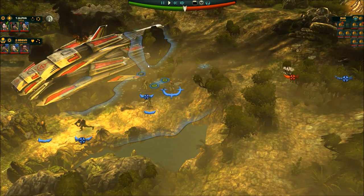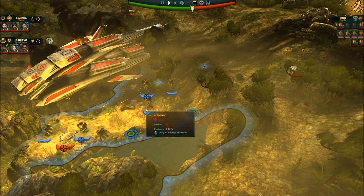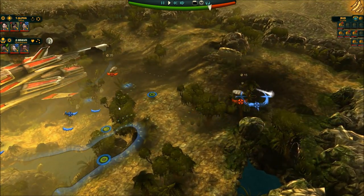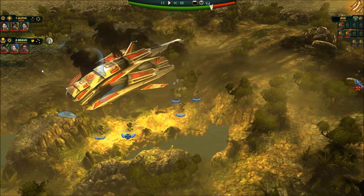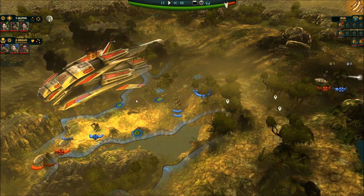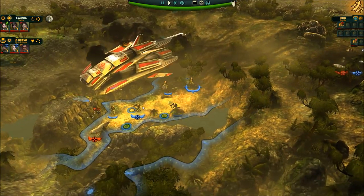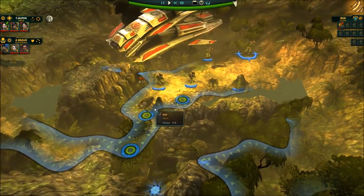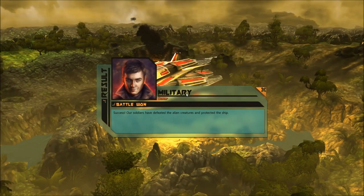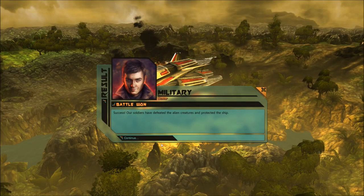They're going to stand in here. Sometimes they do stupid things, but sometimes they actually do what they're supposed to do. Stay over here, kill those bugs, murder some bugs. And we got them - success! Our soldiers have defeated the alien creatures and protected the ship.